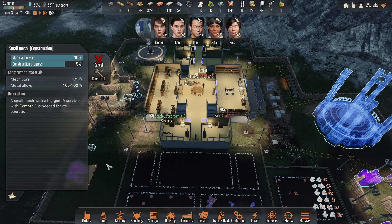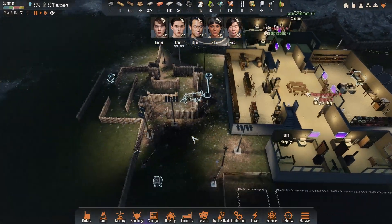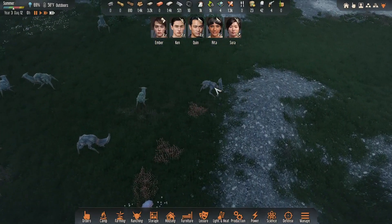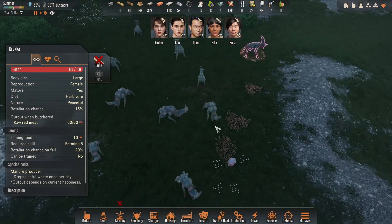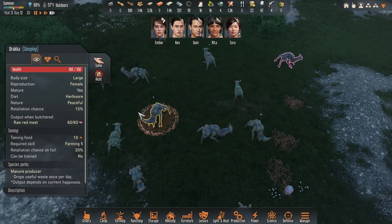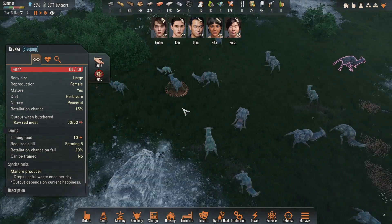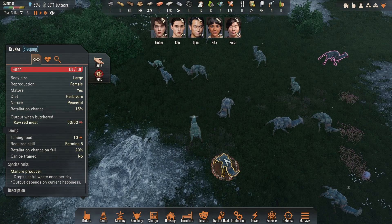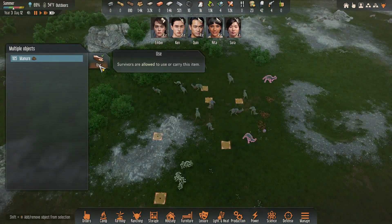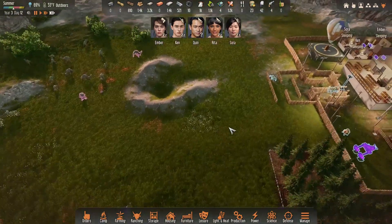The mech is coming along - 75%, excellent! Where's the big Dracca? Do we have enough stuff to tame him? Let's see what he is - ah, it's female. All females here - it's a lady party. There's the male - tame the male and get the poop! We got the grains, let's go tame him.